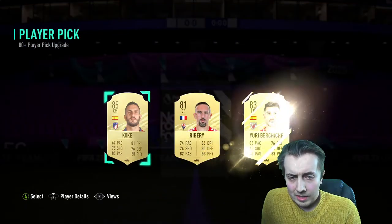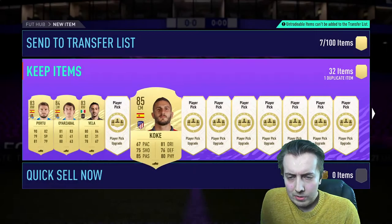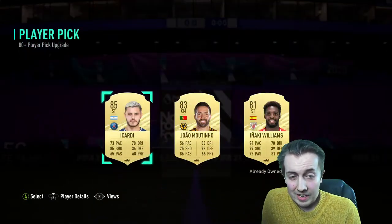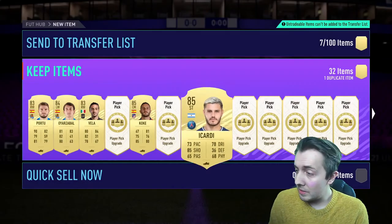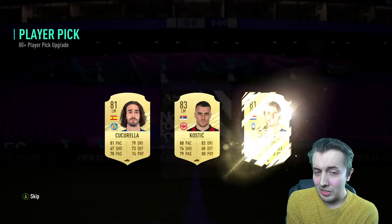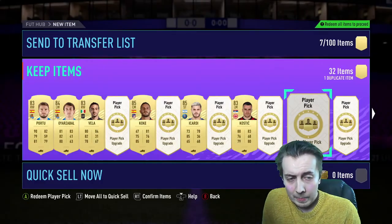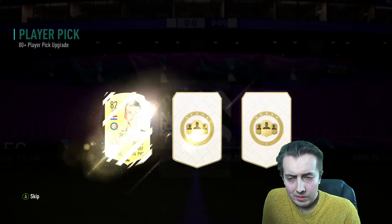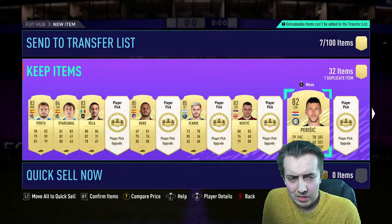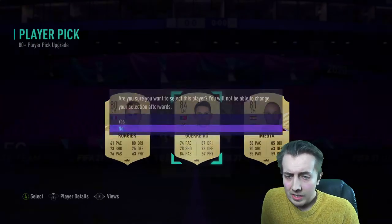85 Coke here as well and an 83 Yuri Berichich - you do love to see it. And an 85 Ivocati - these picks last time I did them were garbage, this time they're actually pretty decent. 83 is always very nice. 82 - not ideal, not ideal. Come on, let's see a team of the season.